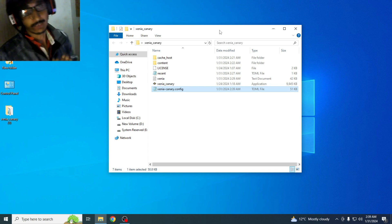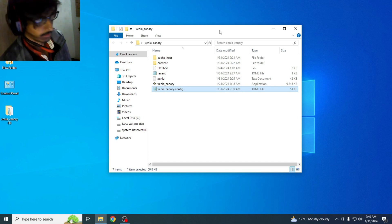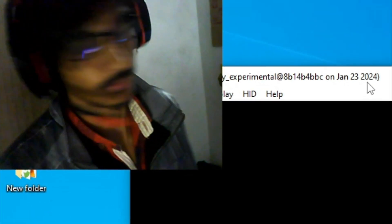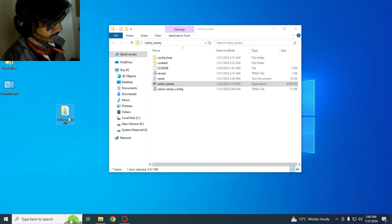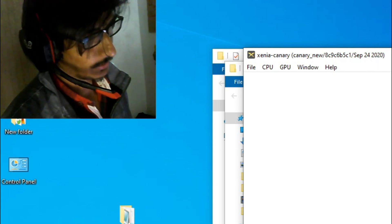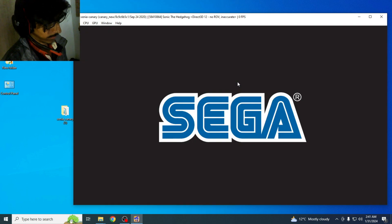After these settings you can fix performance issues for Xenia. If you're still facing the issue, I have another solution - some games work better on an older version of Xenia. My latest version is Xenia Canary experimental from 2024. In some cases you can use an older version. I have another Xenia here - this one is Xenia Canary from September 24, 2020. You can try the older version.